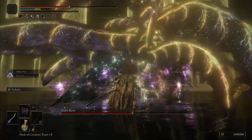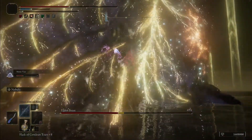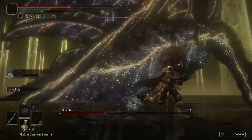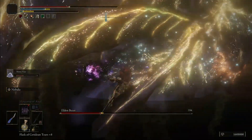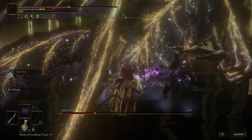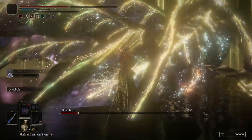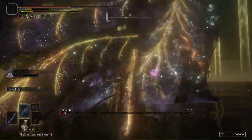This will lock him in place like it did Radagon in the first phase, and from here you just continue using your weapon art, replenishing mana as needed, and eventually you will have defeated the Elden Beast. If this helps you get past him, let me know in the comments. And if you feel I should be making my videos a little longer, let me know there as well — I keep them short so they're straight to the point. As always, thank you for watching and I'll see you in the next one.